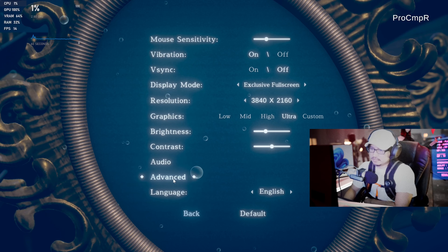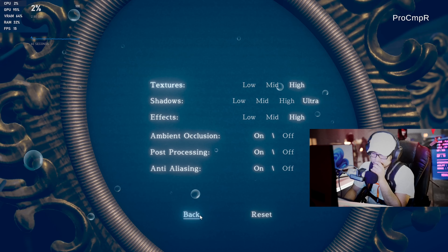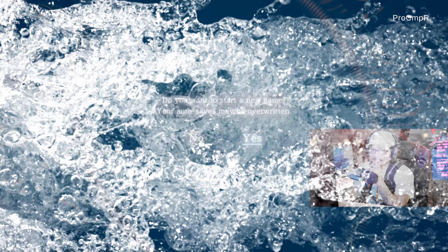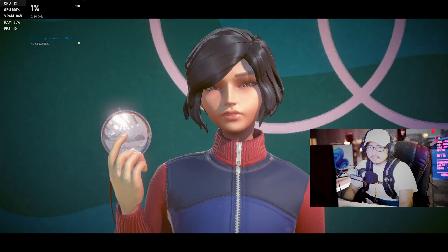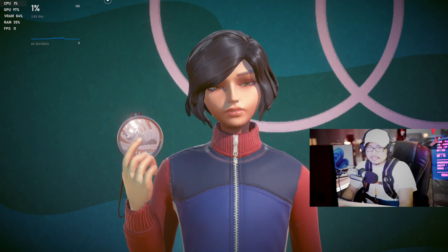Alright, let's go to the advanced settings — texture high, earnings on ultra, ultra, ultra. Back. I'm running 15 frames right now. Start a new game. Oh, look at this. What is this? 10 frames a second — that's not a good sign right now.